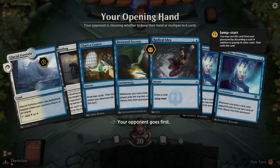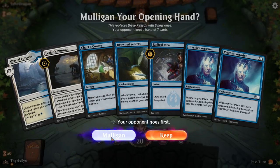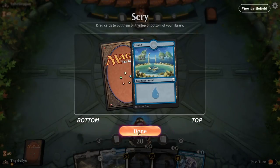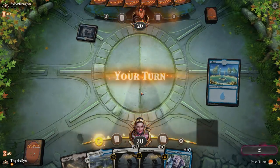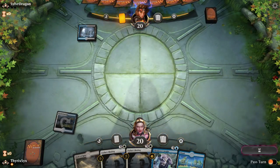I could theoretically have kept one of those opening hands that had one land and just hoped I was able to get there over time, since our opponent likely isn't gonna have too much pressure on us. If they get a Nicol Bolas on turn four, that could be a problem. But we're just gonna play an island into a Field of Ruin and have nothing, because we're probably not even gonna draw another land even though we're playing 24, because the game hates me, the deck hates me, everything hates me.